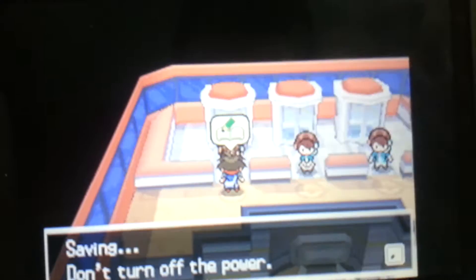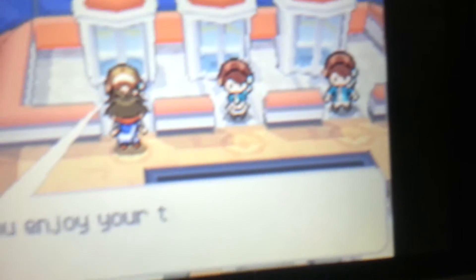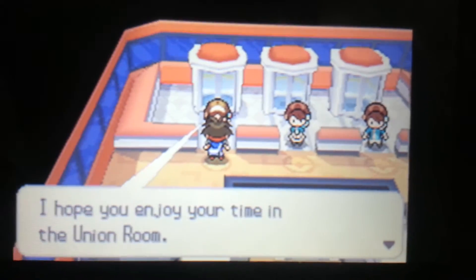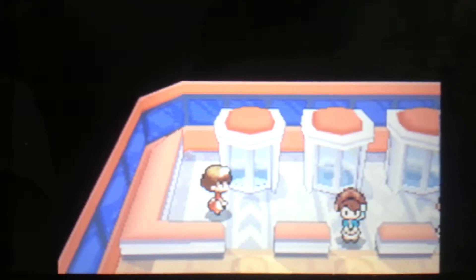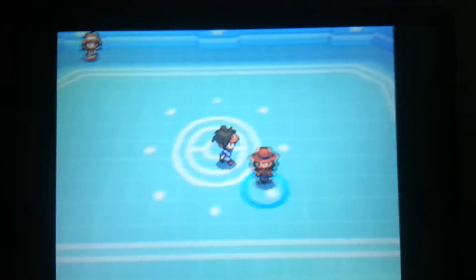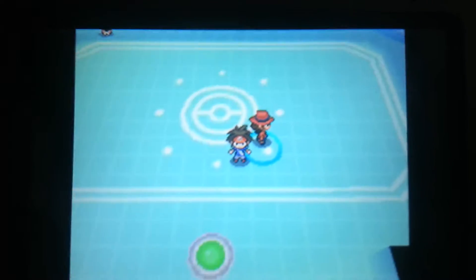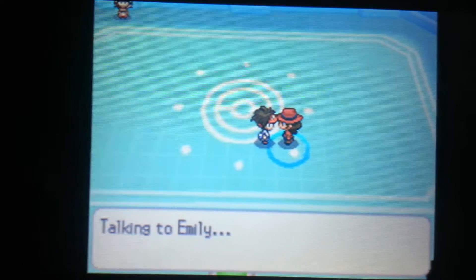Me and my sister just traded right now, but we're going to trade other Pokemon. Alright, and now I am going to the union room and I'm going to meet my sister there. Alright, so this is what the union room looks like. And there is my sister in the blue bubble thingy. Now I have to talk to my sister. Talking to Emily.